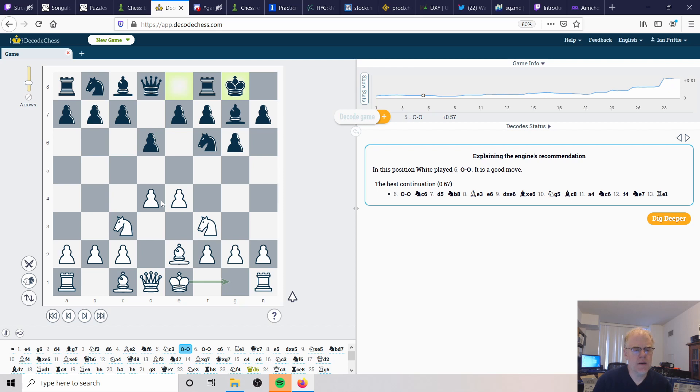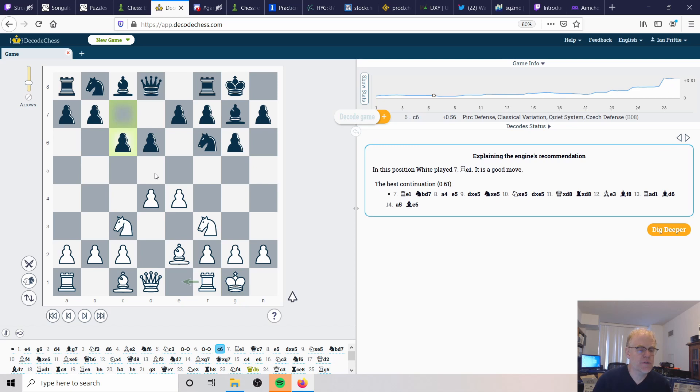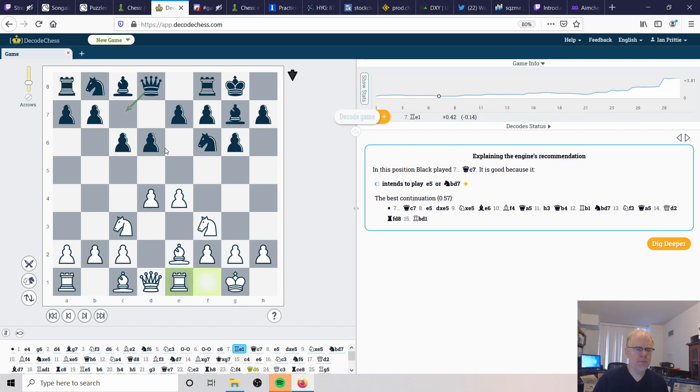Black castles - a very safe move, definitely a good idea in the opening to get the king to safety - and Tori does the same. Now we start to see black really concede the center. Black could play more aggressive moves like c5 or d5 but didn't choose either. This c6 is a little slow, and the key drawback is that it blocks the ability of the knight on b8 to develop to its natural square on c6, keeping it only on the third rank and really conceding the center, which in general is not a good idea.